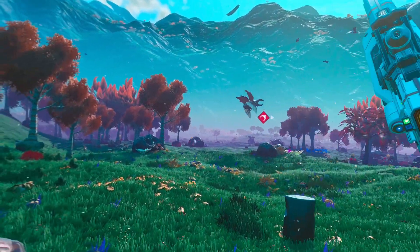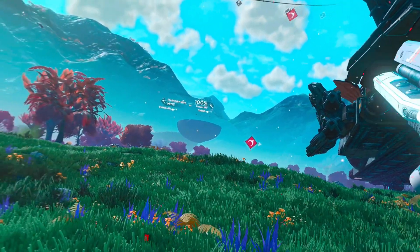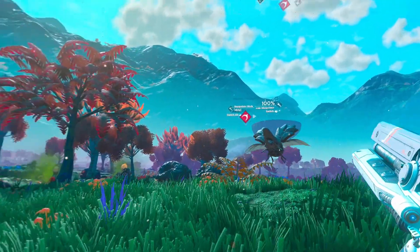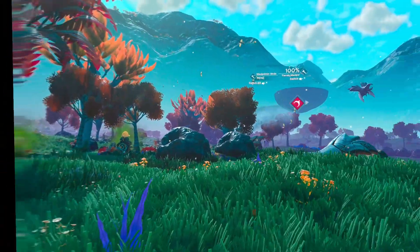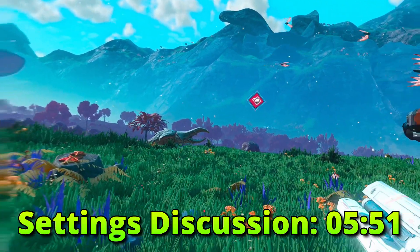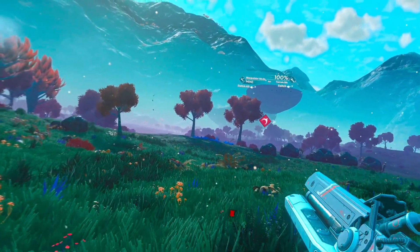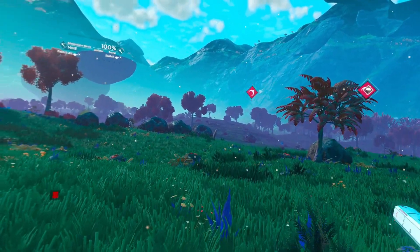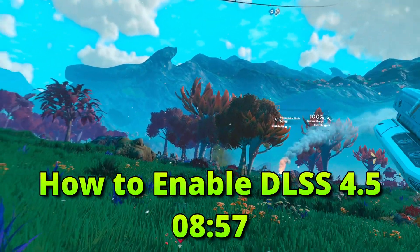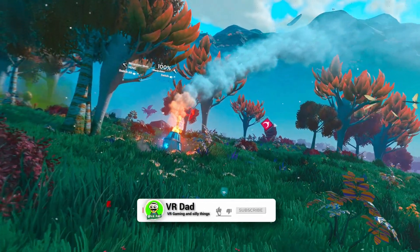Welcome back to the channel! I'm once again in No Man's Sky in glorious VR, this time testing the latest DLSS 4.5 — and honestly, this looks absolutely amazing. It's extremely crisp. I'm going to show you my settings in a second, but not only does it look fantastic all maxed out, it performs incredibly well. I'll show you the frame rate on different planets and also how to enable DLSS 4.5 through the Nvidia app.